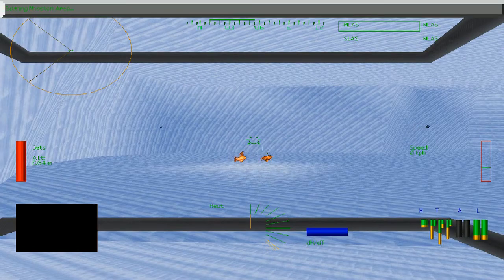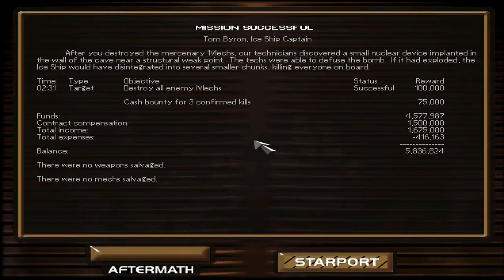Mission successful. Our mercenaries are much more powerful and we have a good chunk of armor left. That was the final mission — we got our 1.5 million. Lost both arms, but there was nothing important in them. After we destroyed the mercenary mechs, our technicians discovered a small nuclear device implanted in the wall of the cave near a structural weak point. The techs were able to defuse the bomb. If it had exploded, the ice ship would have disintegrated into several smaller chunks, killing everyone on board.